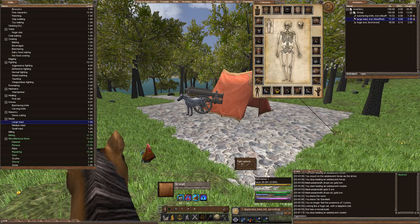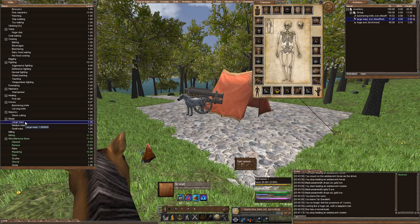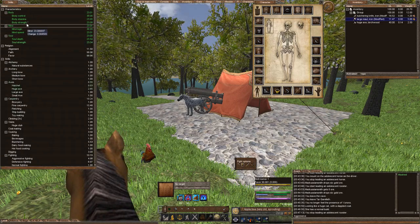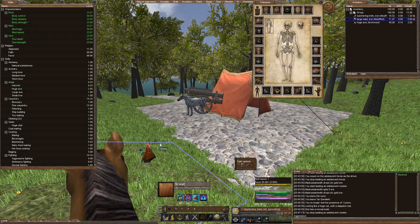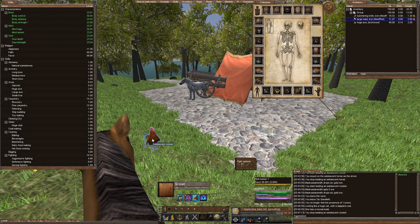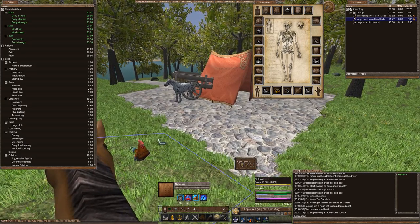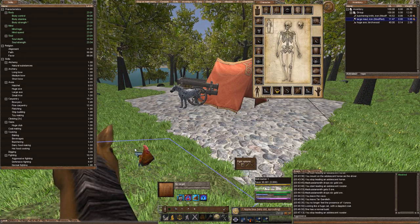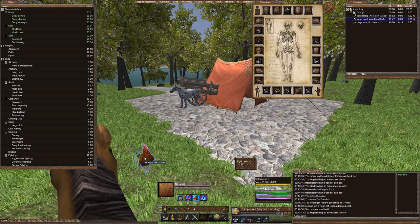I'm going to show you a trick on how to increase your skills in your respective shield or weapon, and also in your fighting stances, along with your body stats of control and possibly even strength. What you want to do is get a low-ranking creature like a rooster. Rooster works good, and all you need is one of them because this is based off of time, not how many times you get hit. Having four roosters attacking at the same time doesn't make a difference — it's only about one because your character only has a set amount of time that they can block, like every five seconds or so.